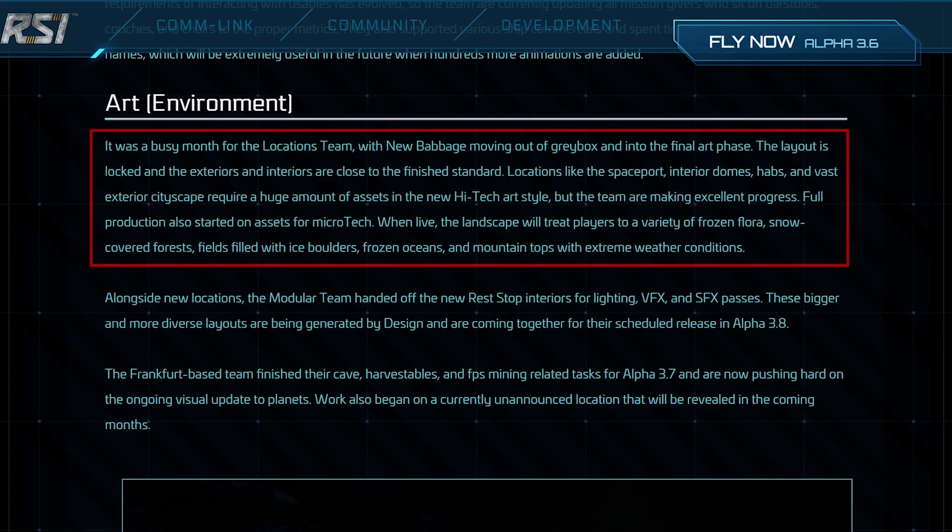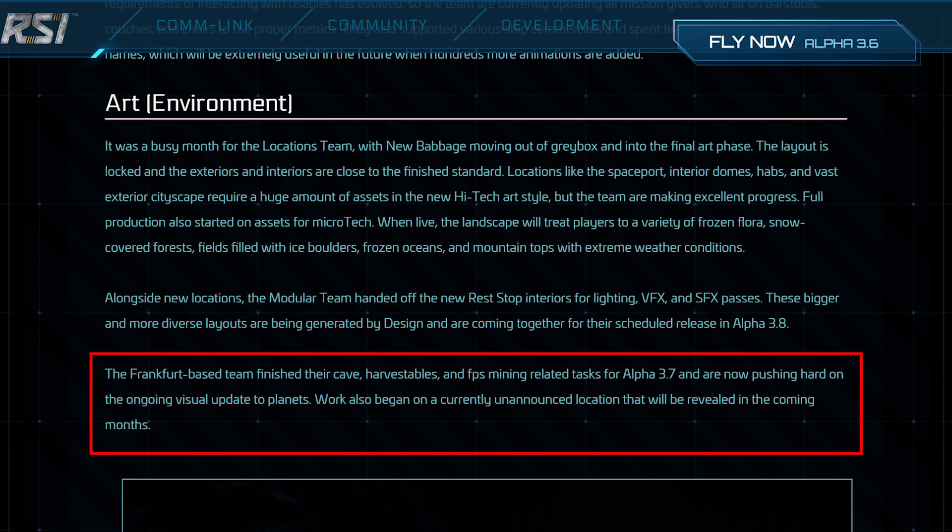Moving on to art, specifically environment art — there was a lot of exciting stuff here. New Babbage is now in final art, with full production on microTech assets ongoing — things like trees, little props, frozen flora, snow-covered forest fields, fields of ice boulders, frozen oceans. Imagine a Dragonfly riding over a frozen ocean — pretty cool. Mountaintops with extreme weather conditions are also in the works.